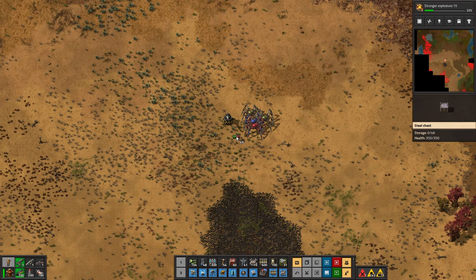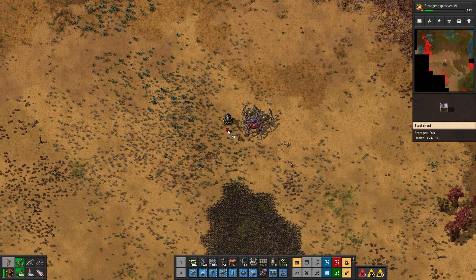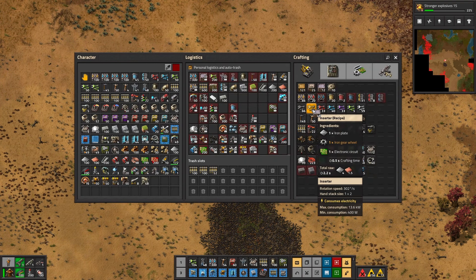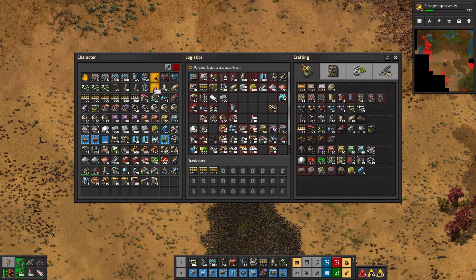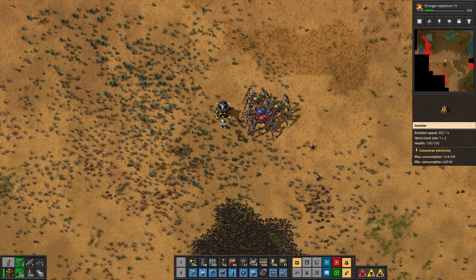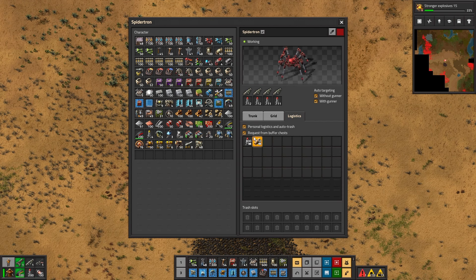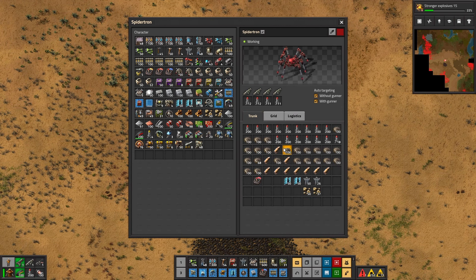And then a yellow inserter — we don't need a fast one. We could actually put a coal inserter. We've got coal — look. Let's put that in.